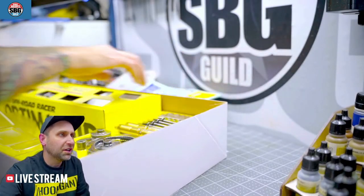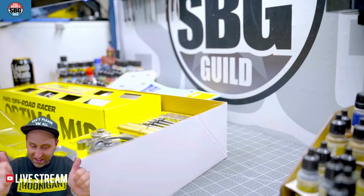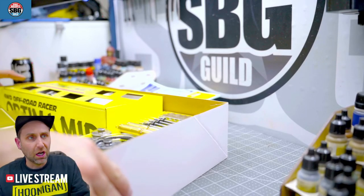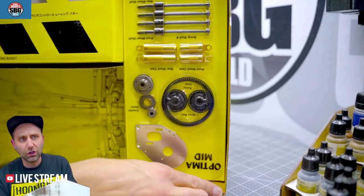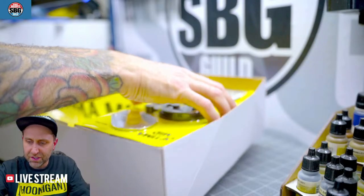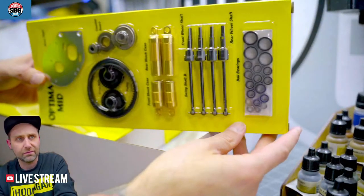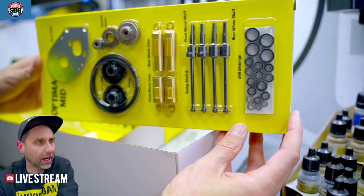Speaking of stickers, over a year later I finally put the SBG sticker on my back window — that must be the big one from Teespring. Like any good old timey packaging, you get the blister pack with all this stuff in it — this is the best way they could ever do this. It just looks so cool.